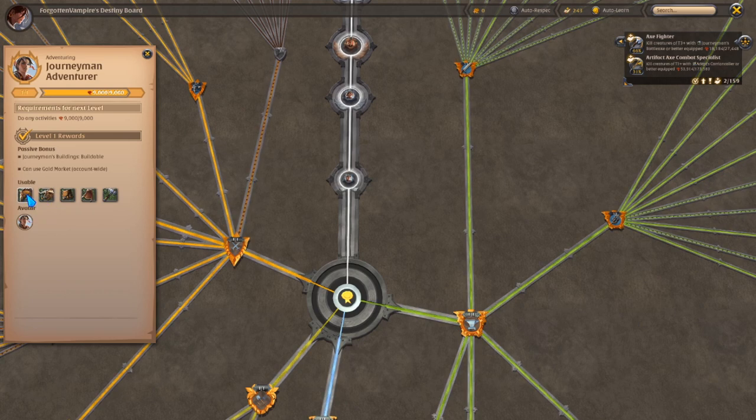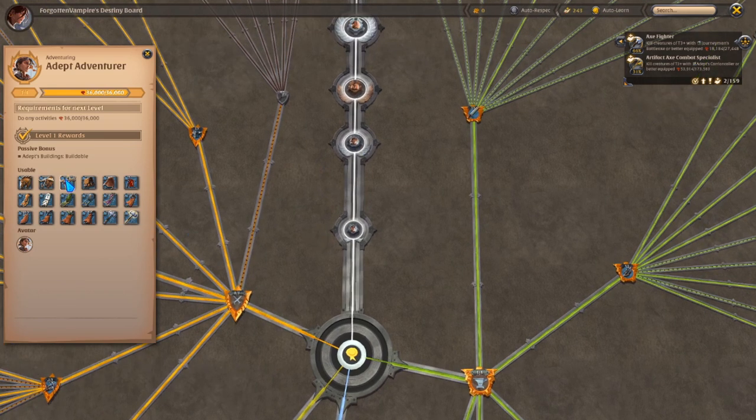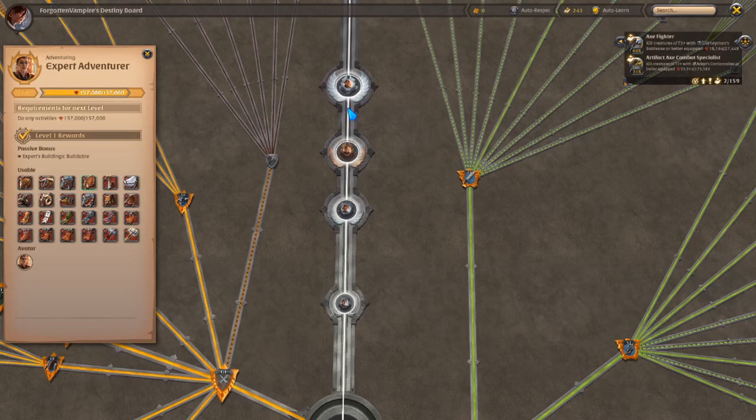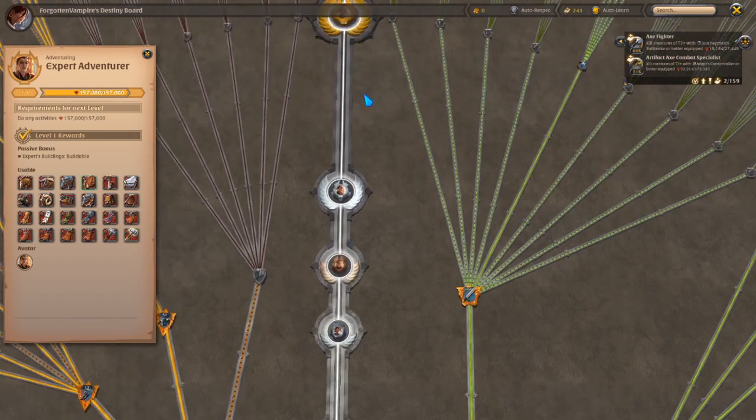For the first one it's tier 3, and then for tier 4 you get the stag plus the other two, and then tier 5 unlocks a lot more. So to be able to ride each tier of these mounts you have to have the same tier unlocked in your main quest tree.